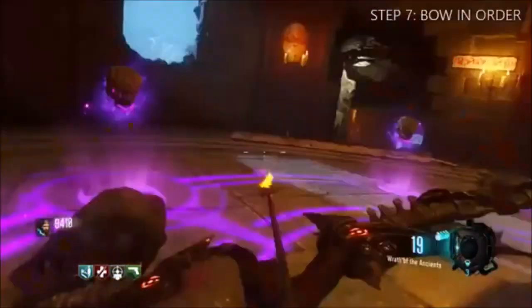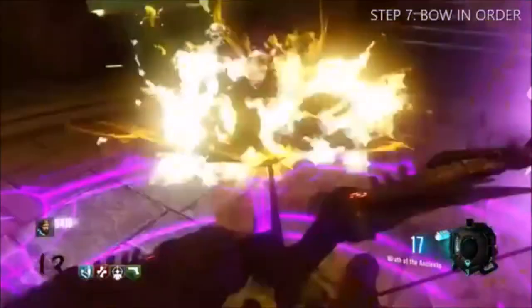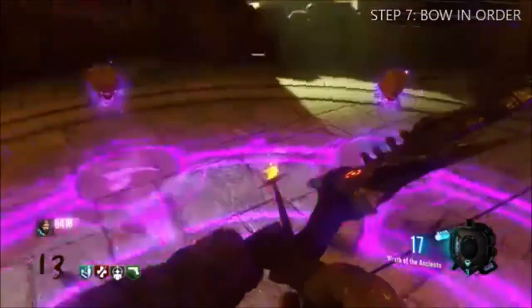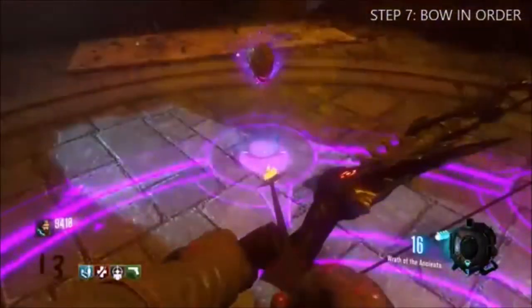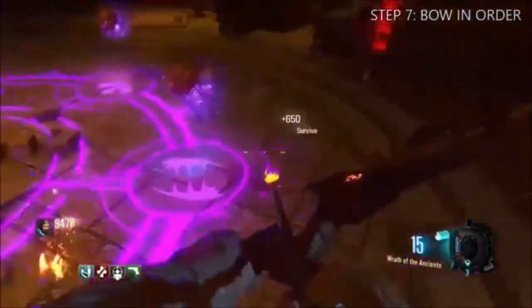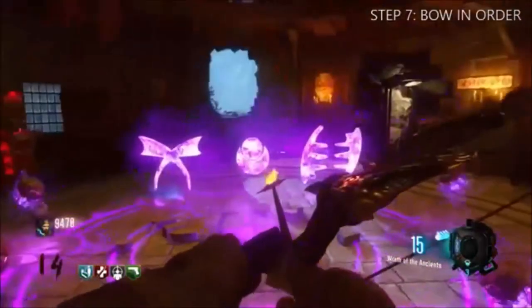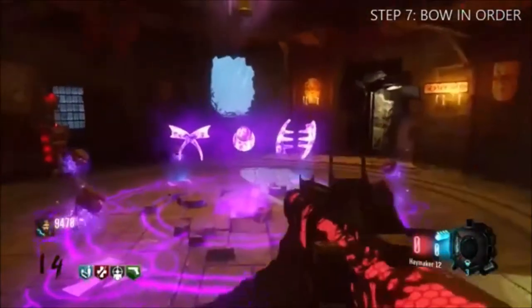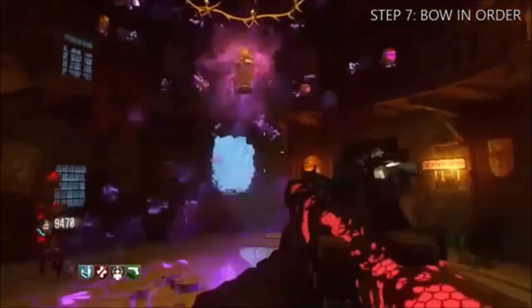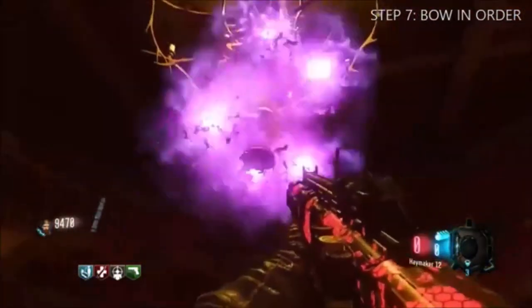And once you've done the corner step, you want to go back into the room and you want to shoot the symbols you saw by holding square up to the knife order. You can see the symbols you've shot, but you have to shoot them with the bow and it has to be stuck. So say if it was brown, stag, and then gripping, you can shoot in that order.